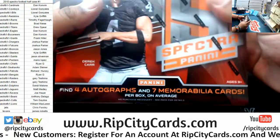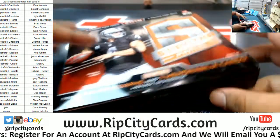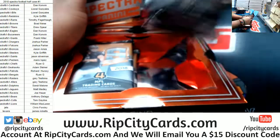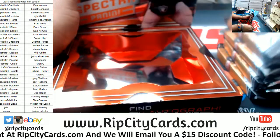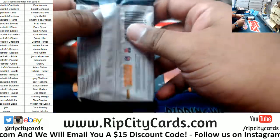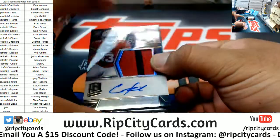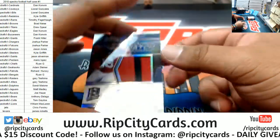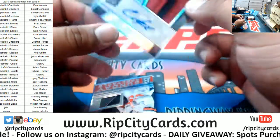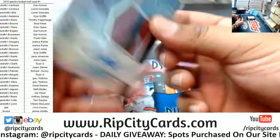There are seven autos and seven relics per box on average, but there are also reverse boxes that have seven autos and four relics — I think those are one per case but I could be wrong. We'll find out. To start, we have a Christian Kirk rookie patch auto for the Cardinals, numbered to 99. Cardinals getting a hit.